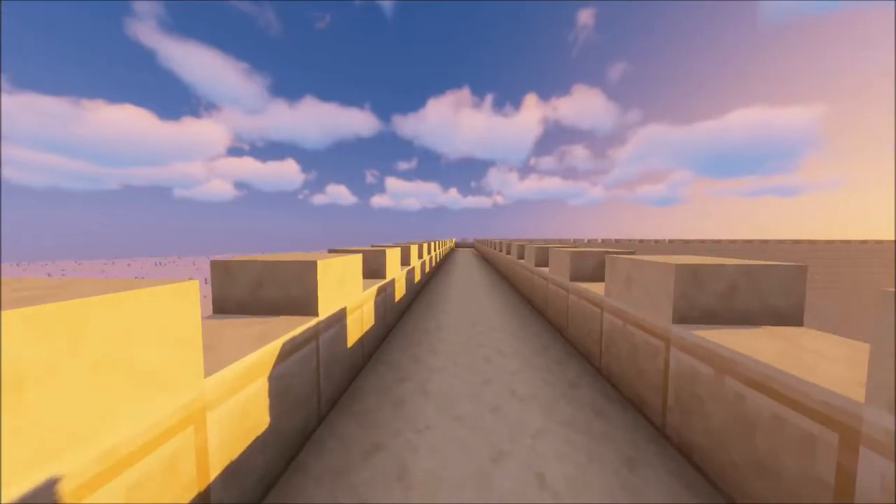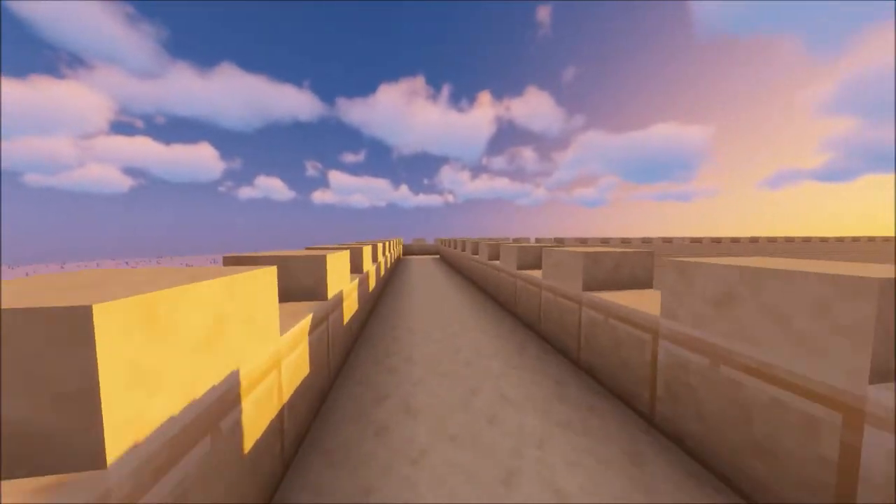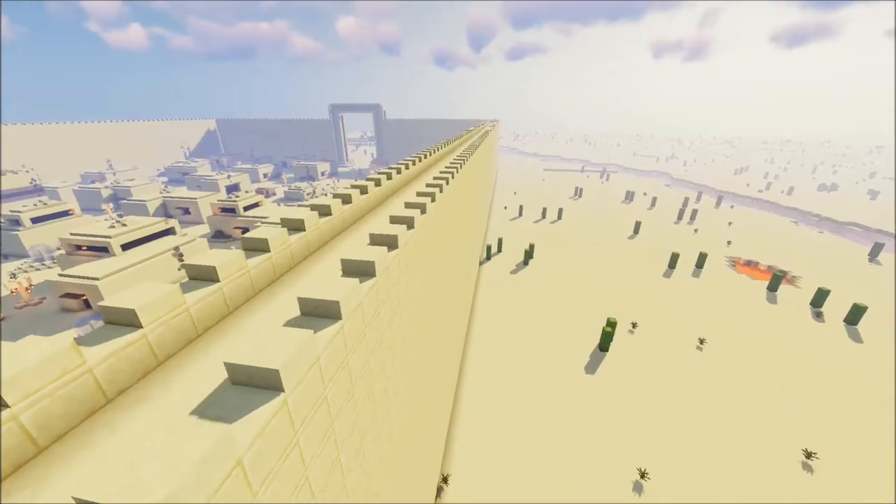Immense fortifications were built around the city in order to protect it from its enemies. The high walls were mostly constructed out of stone, mud, or clay bricks.